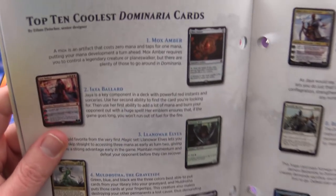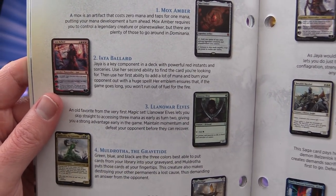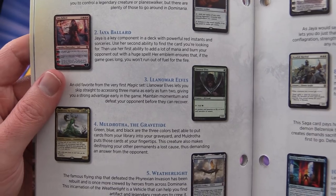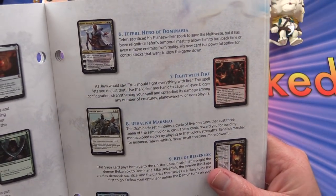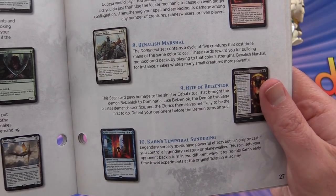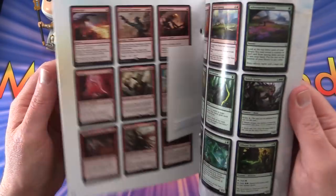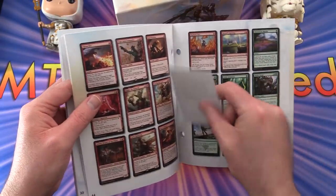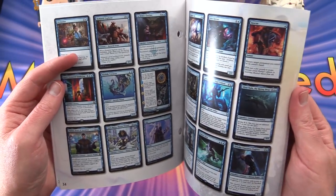And the top 10 coolest Dominaria cards: Mox Amber, Jaya Ballard planeswalker, Llanowar Elves, Muldrotha the Gravetide, Weatherlight, Teferi Hero of Dominaria, Fight with Fire, Banalish Marshal, Rite of Belzenlok, and Karn's Temporal Sundering. Then after that you get the complete catalogue.